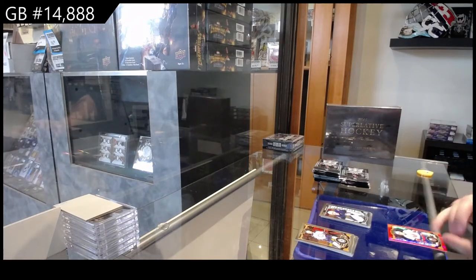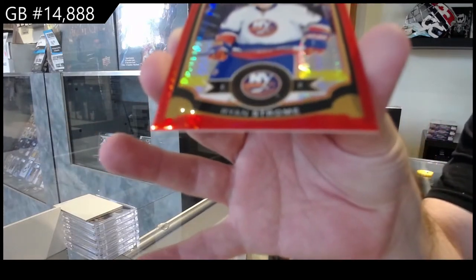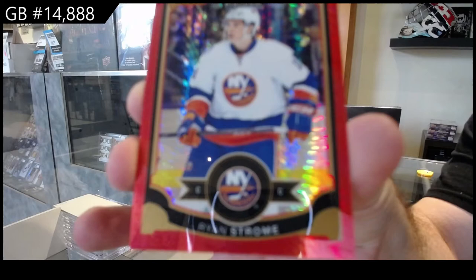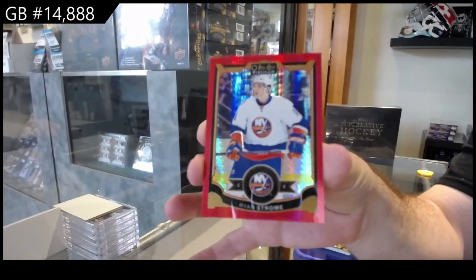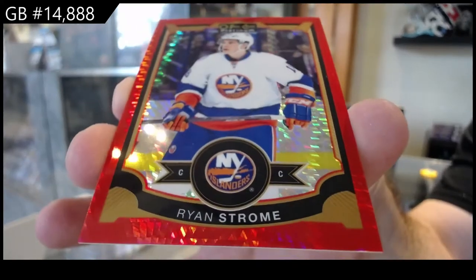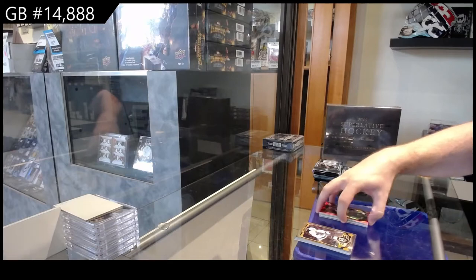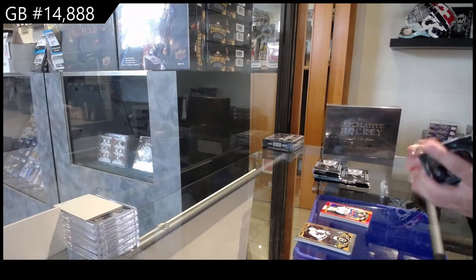We've got, for the Islanders, a Red Prism of Ryan Strom. Red Prism Platinum of Strom. Very nice — numbered to 149 for those that care.